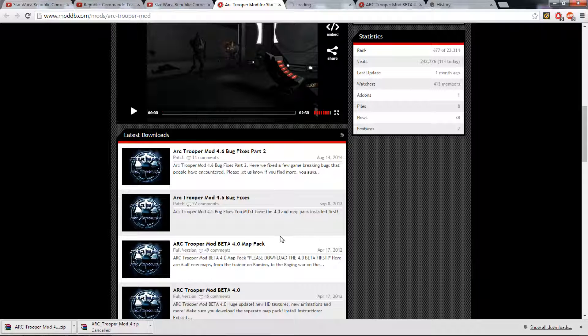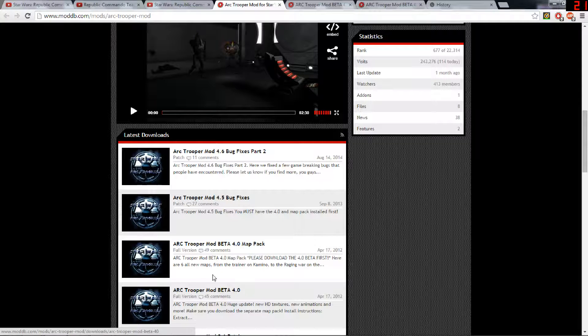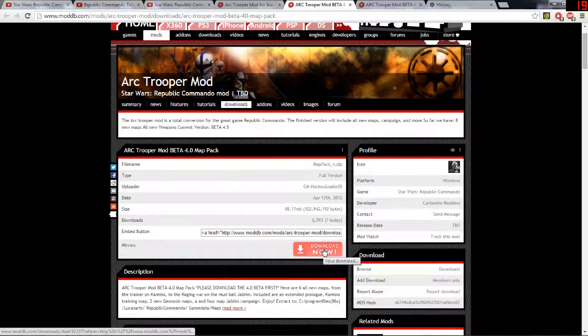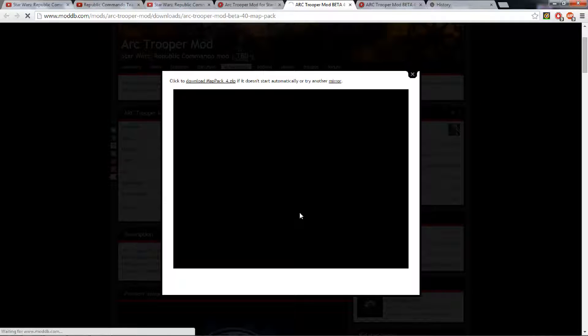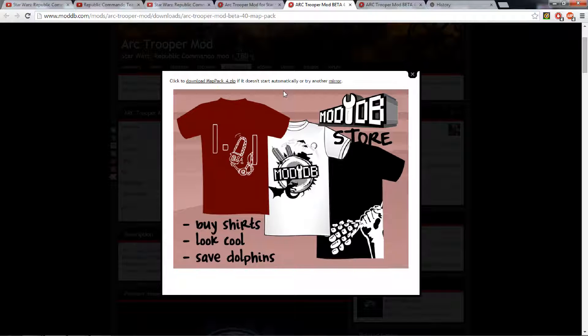Now, to make sure I don't hear any questions on how you download these, we're going to go through it. You need to download them in order: download number one first, then two, then three, then four. This is the map pack — it came second, so you download it second. Download the 4.0 beta first, as it says in the description. You screw that up and your game is broken. Download everything in order.